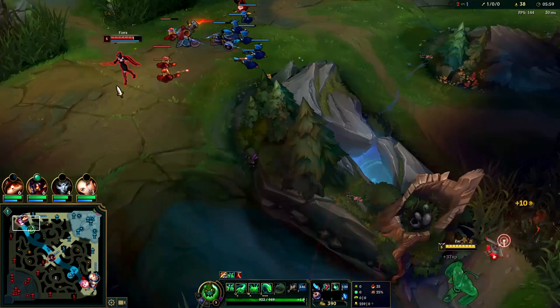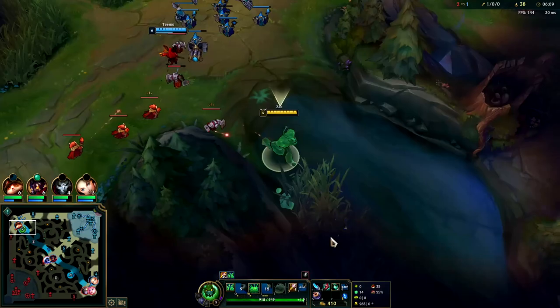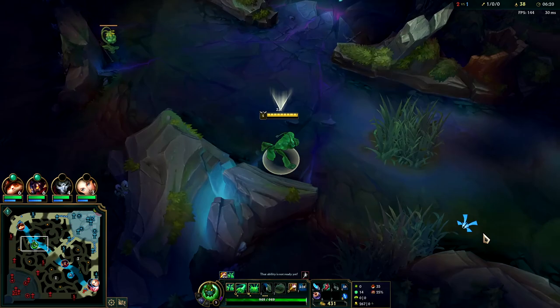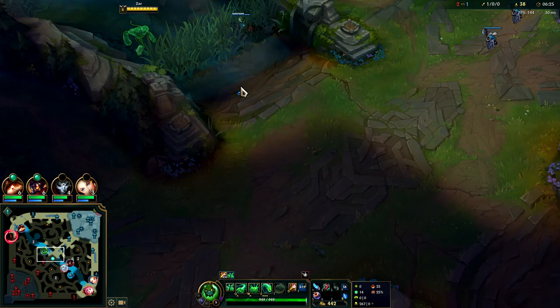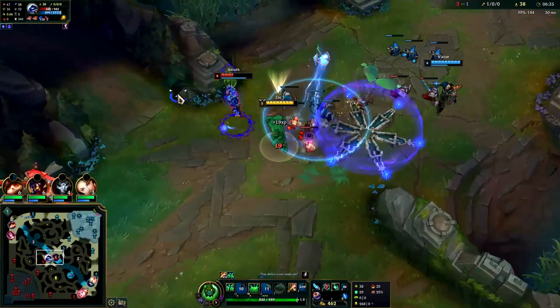The top lane gank against Fiora is going to be annoying — she can parry our E. It's warded, but it looks like she may not have noticed. I knocked her against the wall and hit her in midair with our E. I intentionally shot my E as short as possible so we would land before she came out of my Q CC. I didn't want her to parry it and stun me — that's why we barely even hit her with the E.